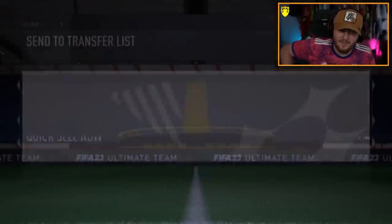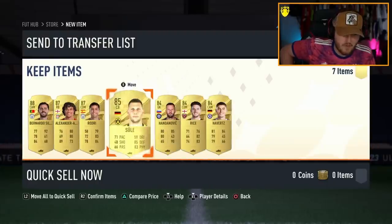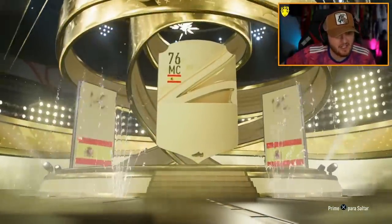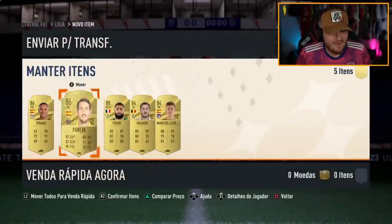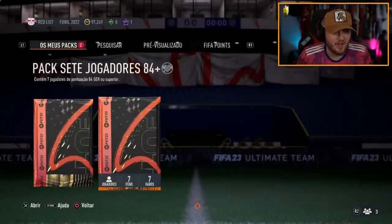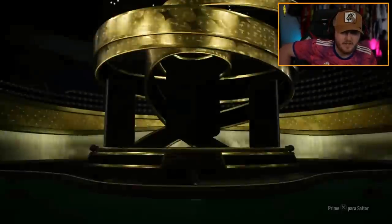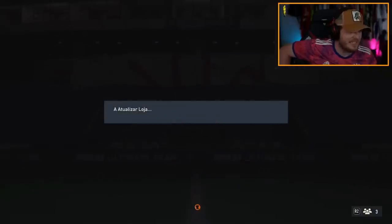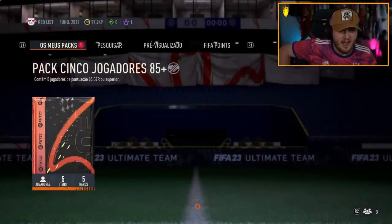Well, this has been a revealing video hasn't it? Not awful for fodder but not great. We have a couple of packs — this is a Cinco Jugadores 84-plus pack. We got ourselves Spanish — that's pretty fitting. Thiago, gracias. Perejo and Marcos Llorente — tres Español, muy bien. Sorry, I'm butchering it. 84x7 next, then we'll do the 85x5. It's Portuguese — I am just an idiot, I apologize. Obrigado.